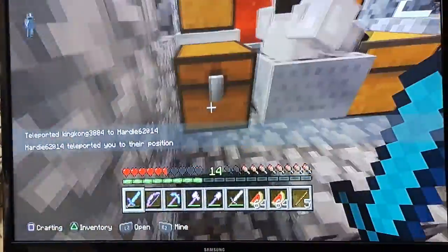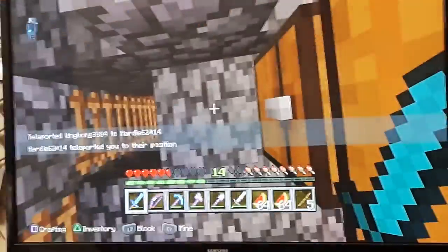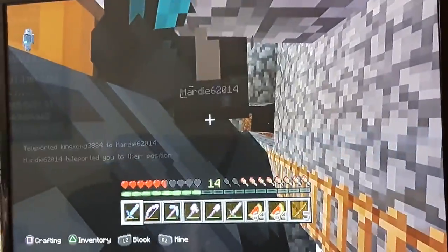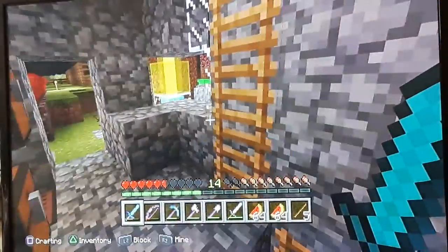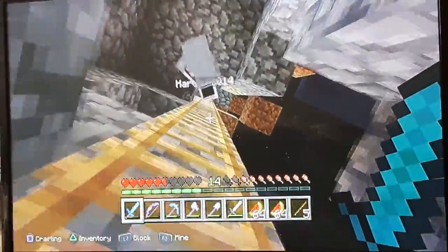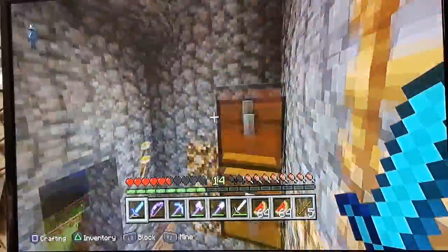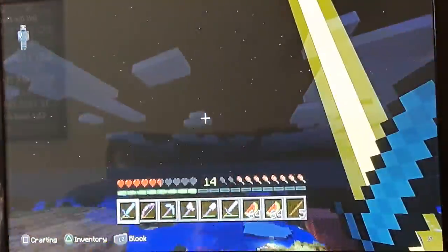I'm dying. Bow down to your king. So here's our storage house. This is our old bathroom, and up here we decided to make it our rollercoaster to our Sky Island.